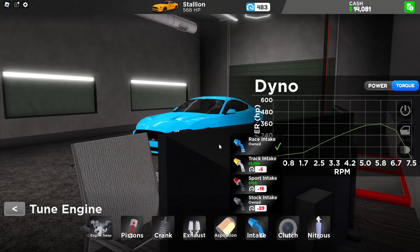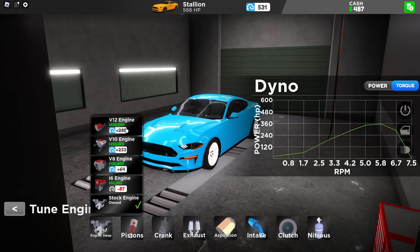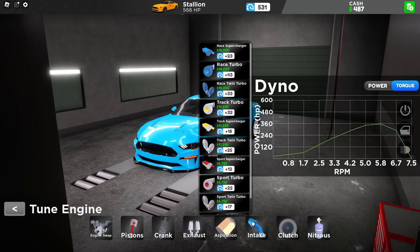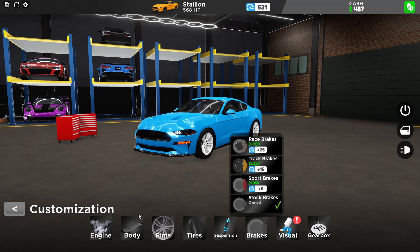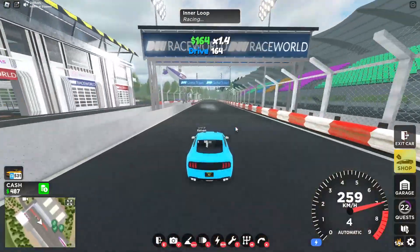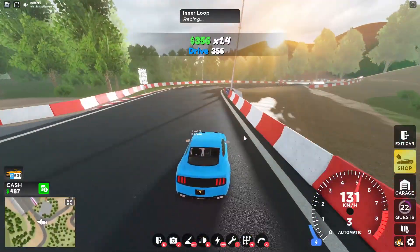Let's go get the intake upgrade so it doesn't annoy us anymore. Very nice. We can get the nitrous too. So we've got this, this, and that left - oh and the clutch, the tires, and the brakes. Brakes are very cheap as well. This is looking good. This car sounds really nice, I don't know if you can hear it or not - okay wait, I'm gonna let you guys hear it.